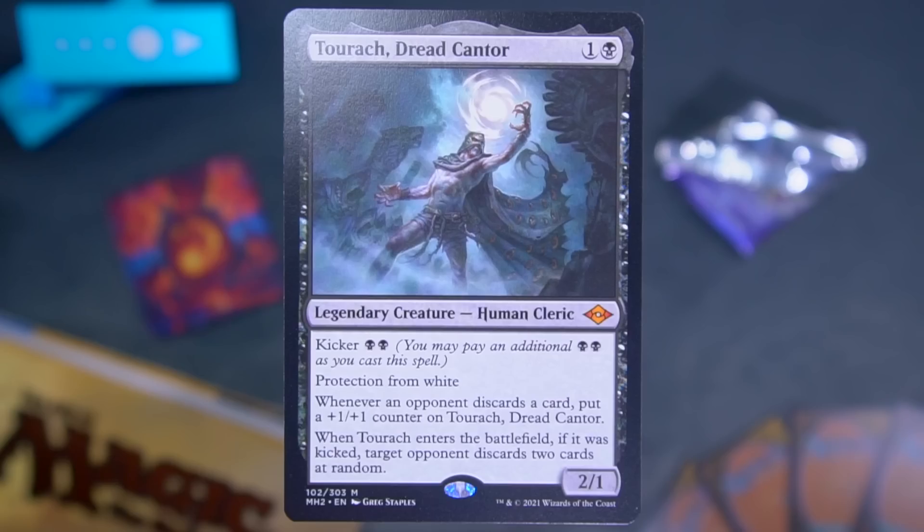Who's named in a set from the early 90s? Turok Cantor — aggressive, efficient, evasive is he. We did a whole video about that. Turok, Dread Cantor, is one and a black for a 2-1 Human Cleric with Kicker for black-black. Protection from white. Whenever an opponent discards a card, put a plus one plus one counter on Turok. And when Turok enters the battlefield, if it was kicked, target opponent discards two cards at random. It's a 2-1 for two, or you pay black-black and just Turok with it and then he gets bigger. This is sweet — Turok's awesome.